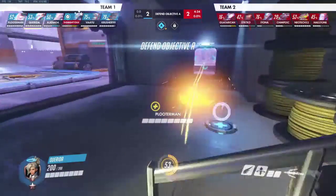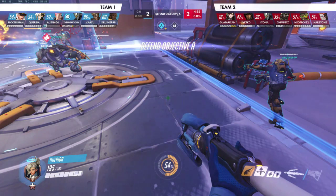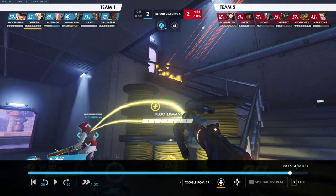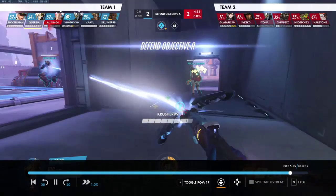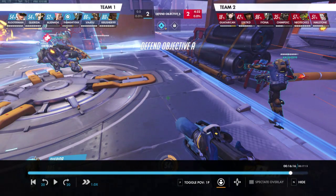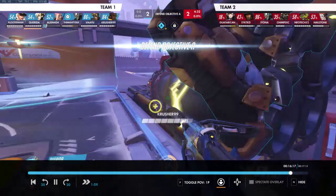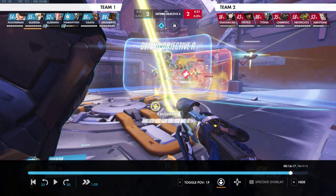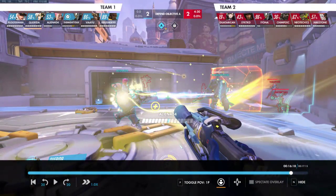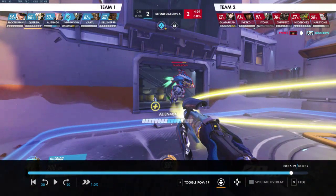Jem, when you're healing a target you don't need to keep your sights on them. As soon as you heal Paul, start looking around - 'who else needs heals?' You can look away and it'll still heal him, so you can take in more information. You almost flew into a wall, and by the time you got information your Zarya was critical on the front line. Mercy doesn't have burst healing, so if they had aggressed the Zarya in that moment they probably would have gotten the kill.